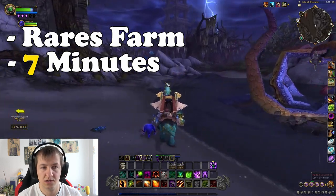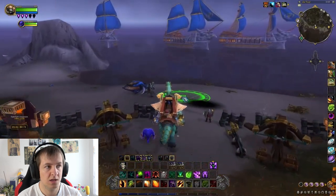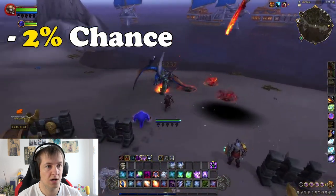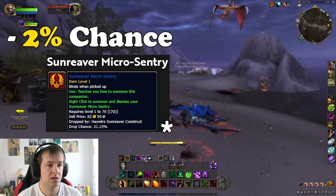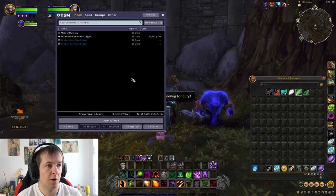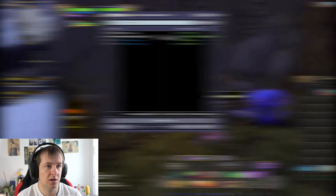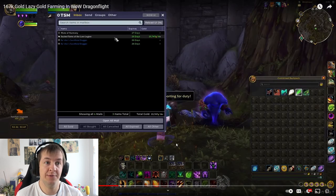The Sealed Tome of the Lost Legion has a 2% chance of dropping from any of the rares, and you can also get the Sunblade Micro Defender battle pet from one of the rares on the island. I was able to gain one Sealed Tome and sold it within the week. Earlier I guessed 20,000 gold — and on screen he's selling it for 23,000 gold.